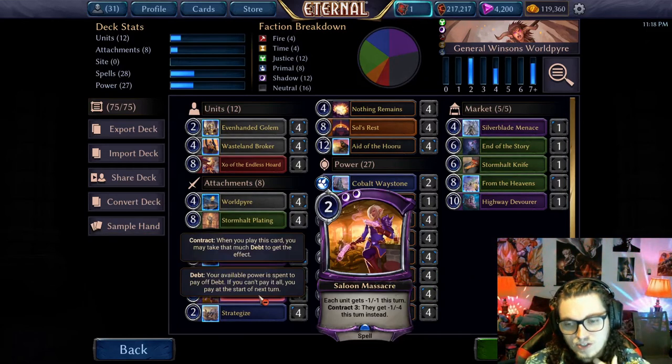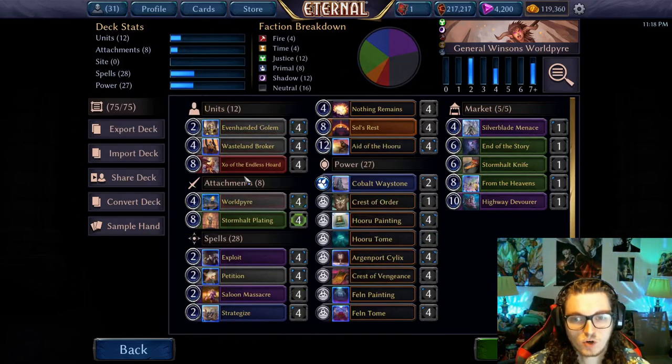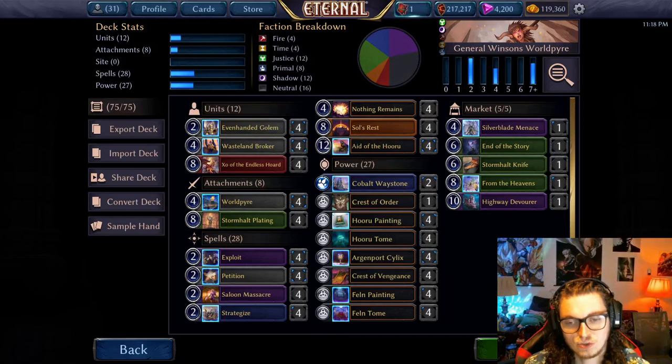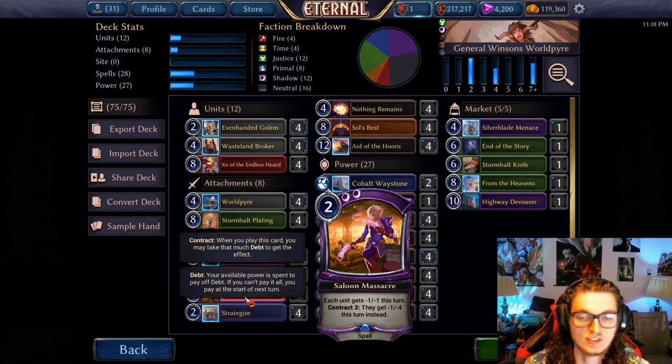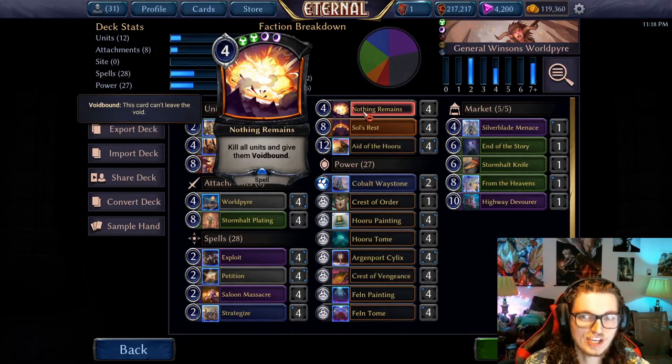Saloon Massacre is an excellent board wipe. Being able to have access to a board wipe that you can play on like turn two or turn three, and just buy you time to get World Pyre into play, or cast Nothing Remains, is kind of huge. Especially against decks like Yetis, where not even one board wipe is enough — you really need your first board wipe to half-kill their board, because half their stuff has Aegis for some reason, and then you need a second one to clear them out.